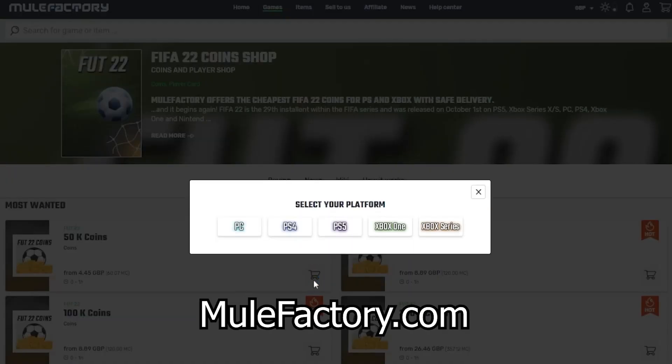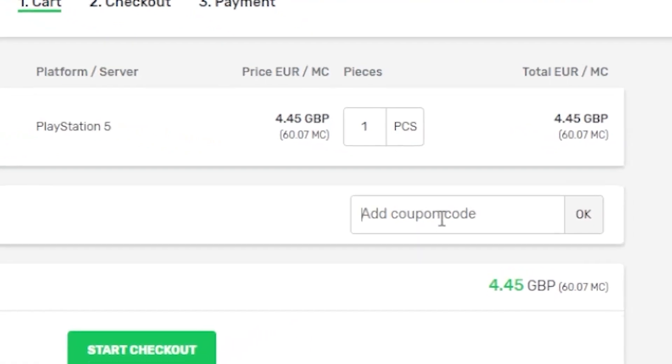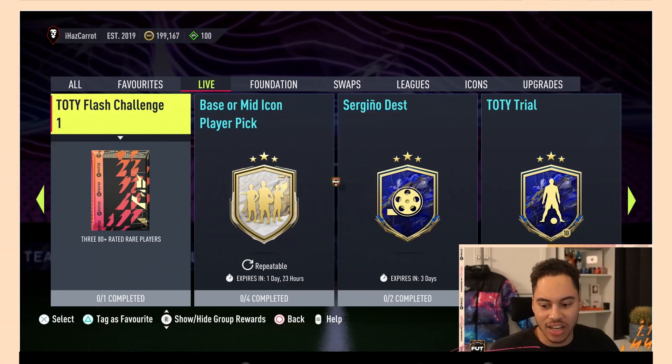Quickly, guys, if you need any FIFA 22 coins make sure to check out mulefactory.com — they're linked in the description, they're cheap and reliable. Make sure to use the discount code 'ihas5' at checkout for a discount.